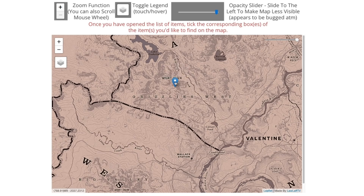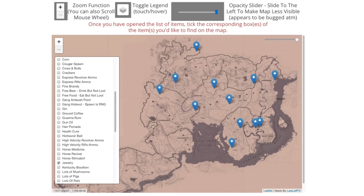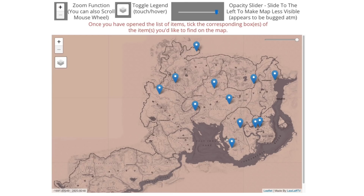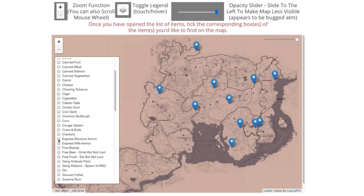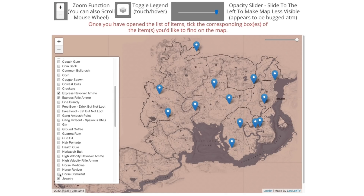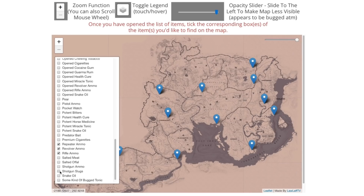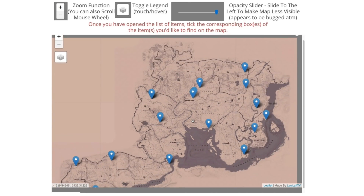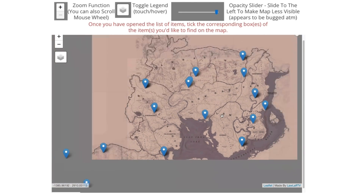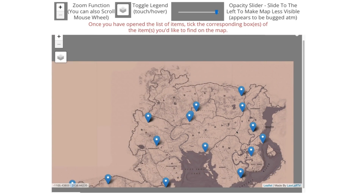You can get some loot that way to earn yourself some extra money. What I also really like to use this for is the jewelry spawns — there is a ton of them throughout the world. These are places where if you just hop into different lobbies, you can find jewelry that can be sold directly to a fence. There's a lot of things you can find here, including lots of ammo. If you wanted to get free express revolver rounds or express rifle rounds, you can turn on all of the ammo types — like shotgun slugs and more. Now you have all the locations where you'll find stuff like this scattered throughout the world, whether it's on the shore of Flatiron Lake, in La Grasse, Van Horn, or Annesburg. Those are spots you can go to gather a bunch of different loot.